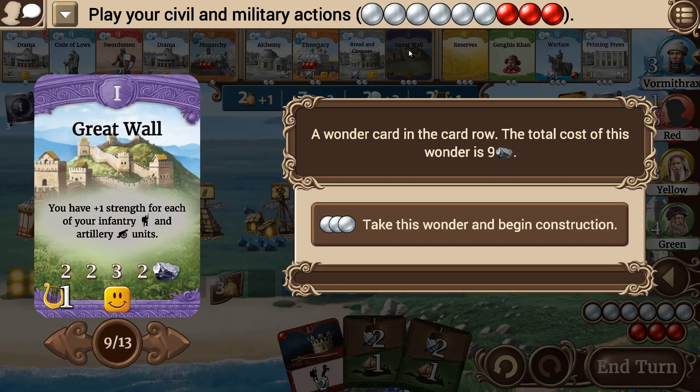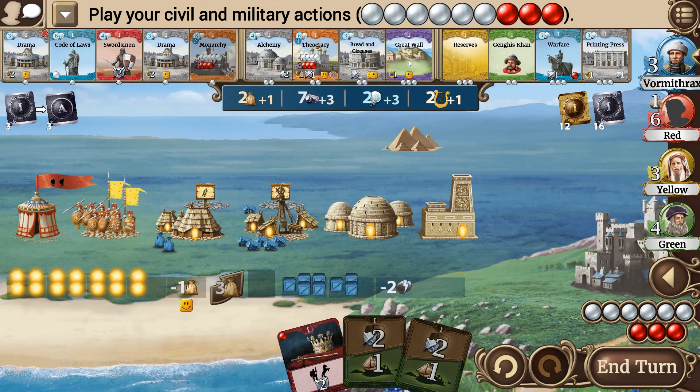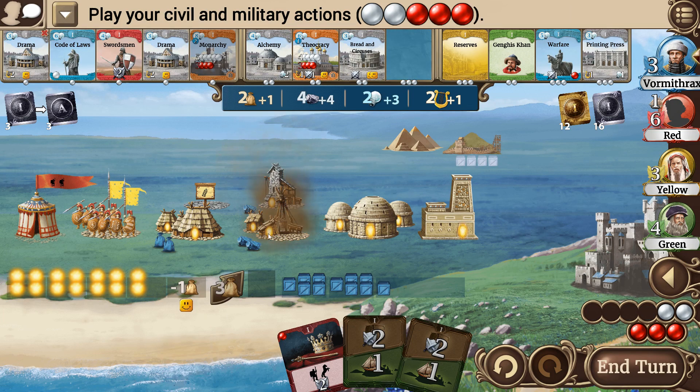Or I could grab the Great Wall — plus one Strength for each of your Infantry and Artillery Units, plus a Culture and a Happiness, for nine resources. I would grab it if it weren't three action points. What else can I do this round with all the points I've got? I've actually got a pretty big supply because I can still use one Military for something. If I grabbed that and upgraded here and here, I'd be out of resources and can't afford any other upgrades. Or do I not upgrade, save the resources, and try to finish that off really fast? That would cement my military pretty well.